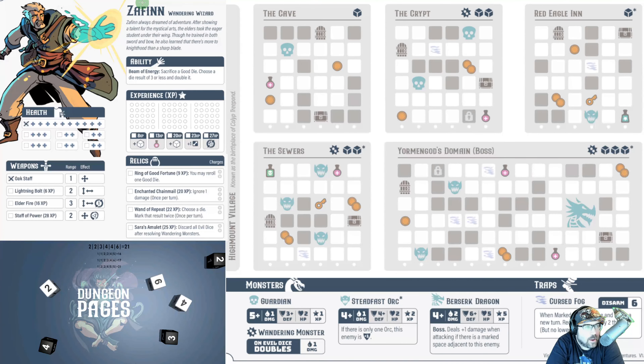You basically pick a character and then pick a dungeon for them to go through. Every dungeon, at least all the ones I've seen, has four smaller dungeons and then a larger dungeon. In order to tackle the last dungeon you have to tackle all four first — these can be tackled in any order, so there is a little bit of strategy. I learned very quickly that you can choose the wrong order.